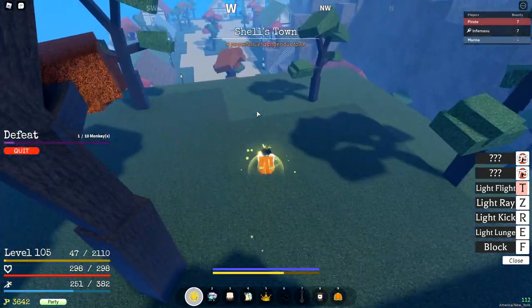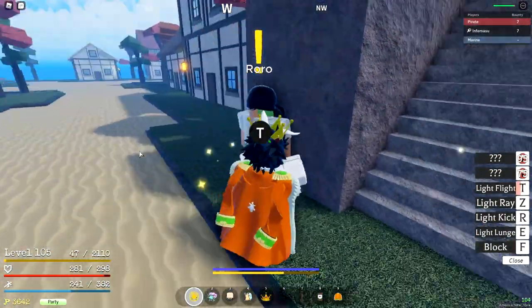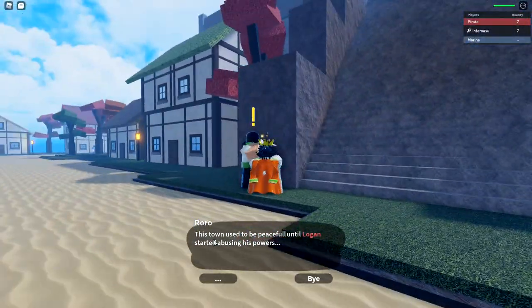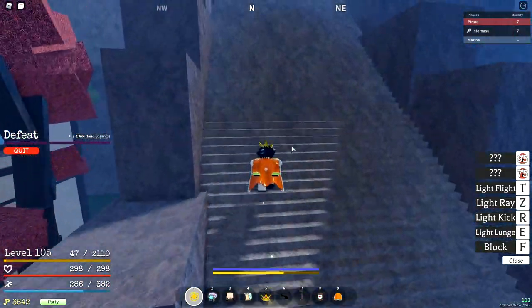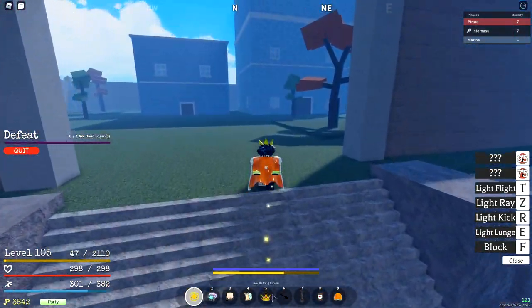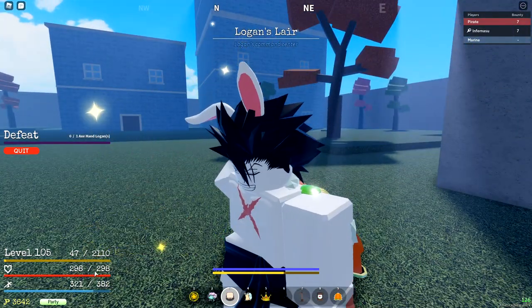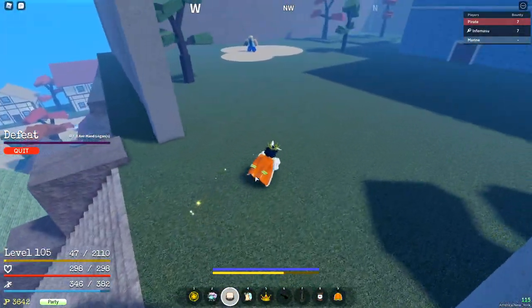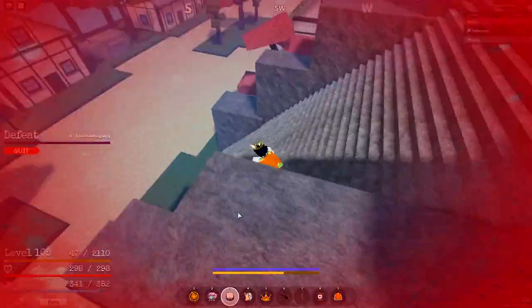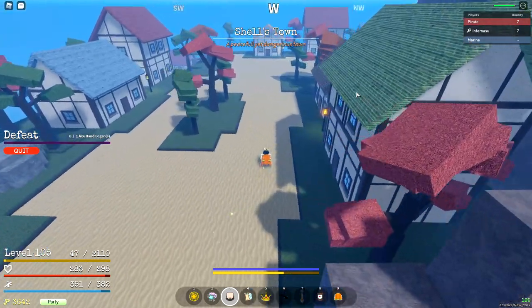At Shell Town, you want the metal jaw that Morgan drops. Talk to Zero for the quest — you need at least two people because bosses aren't meant to be soloed. Keep killing Morgan until you get the metal jaw item. It gives HP: equipping it raised my HP from 73 to 298. Morgan doesn't hit through logia, so you can use your logia on him.